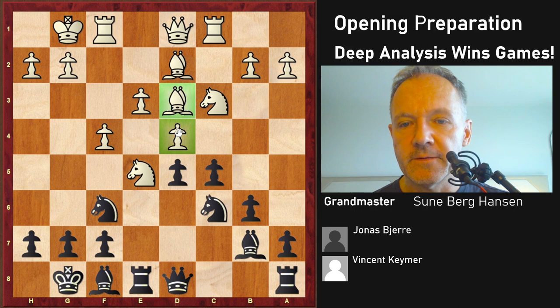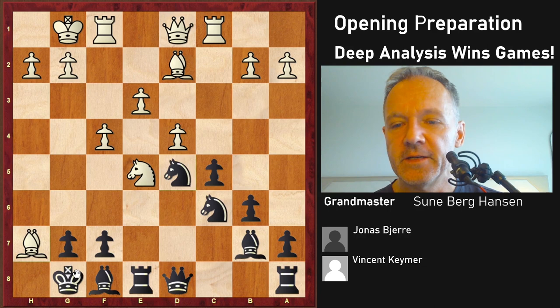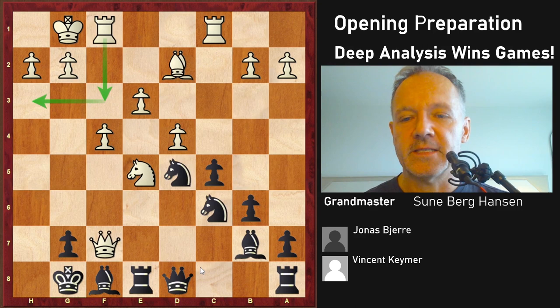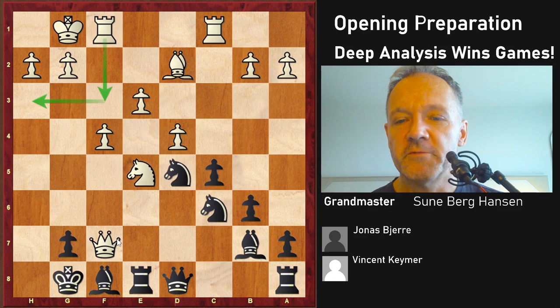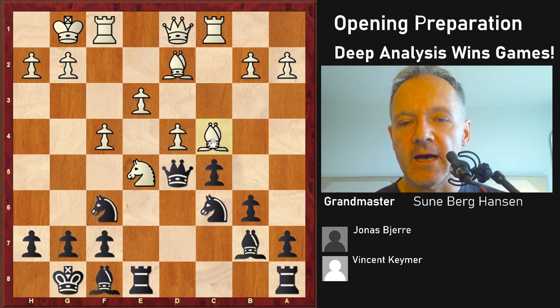Bh4, Nc6 - threatening here. White can actually take on d5, which is the computer's main suggestion. You can't take back with the knight due to Bxh7 and you're just getting killed. This is very instructive: take here, the queen comes in like this, check, and this is a disaster. This is a very typical feature - when f7 is not covered, if the knight goes, then Bxh7 with the knight on e5 is almost always good. So be very aware of that. Black will have to take here - and what now? It looks dangerous.